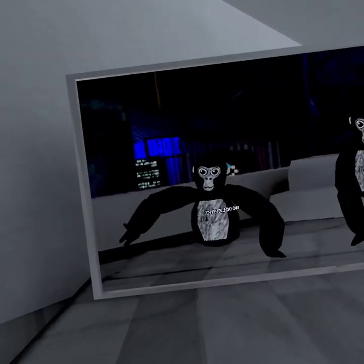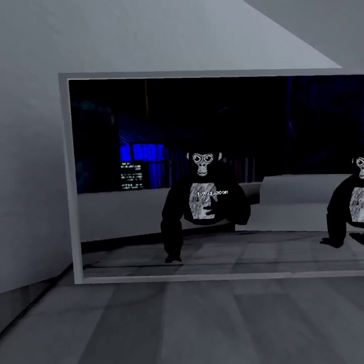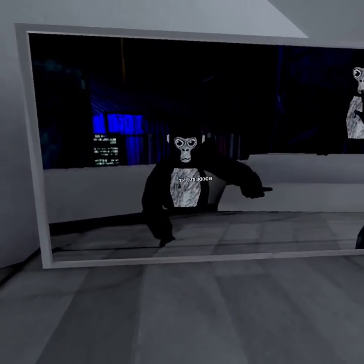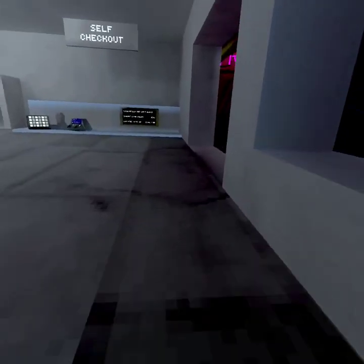Me and my friend Jay are going to be filming a video of hide and go seek in mines with high contrast. If you guys want to do this, you need to go to settings, accessibility, vision, turning contrast all the way up. It's pretty much horror mode in Gorilla Tag. So yeah, we're gonna go down to mines.